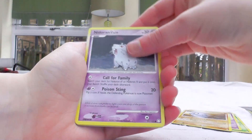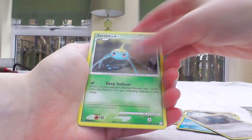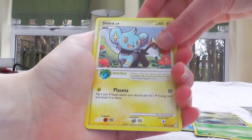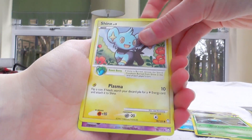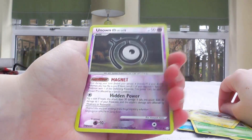Nidorina. Pupitar. Nidoran Female. Seel. Gible. Surskit. Shinx - ooh, that's some really cute artwork, I like it. And then the reverse is Unown M, I believe. Very nice.